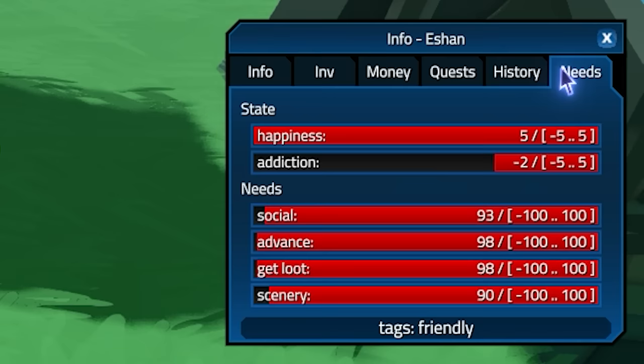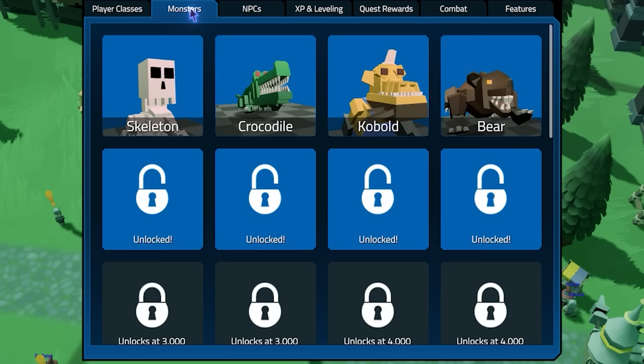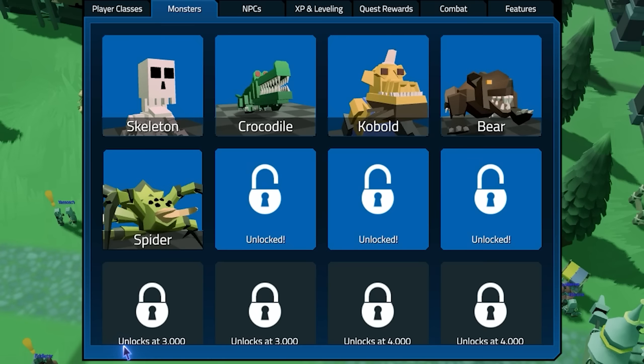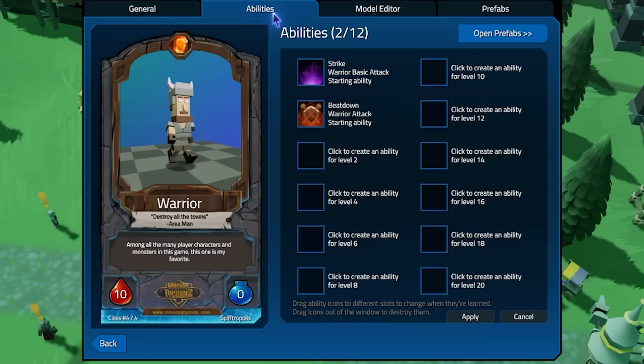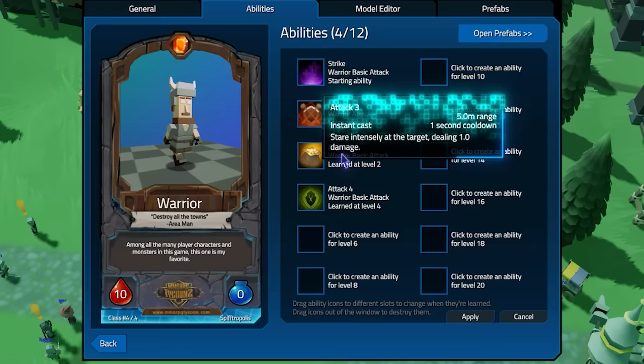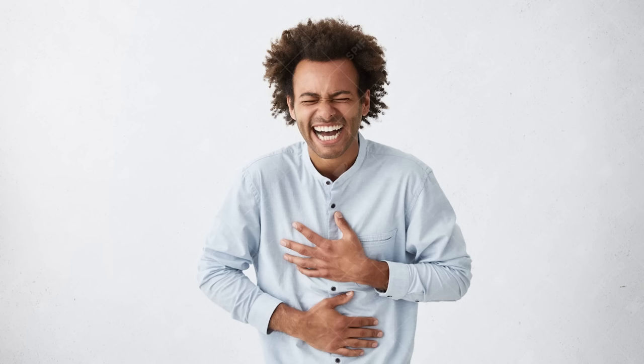Maxed out happiness — they are the most happy beings in the known universe. We can actually create new classes for people to play, unlock new monsters, and most importantly a brand new class: the Warrior has been unlocked. Sure, we could customize the warrior ability so that at level two they get an instant basic attack, but there's no point — because they're never going to reach that level, are they?